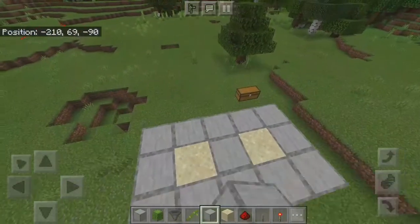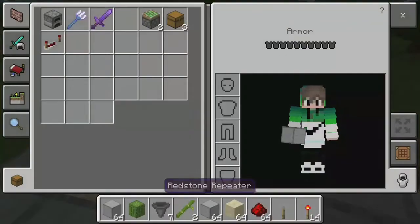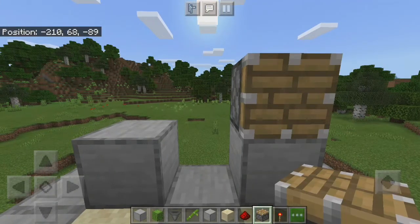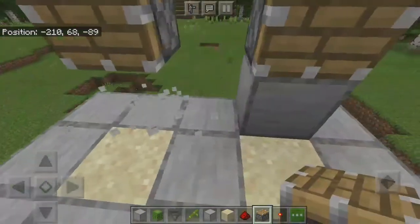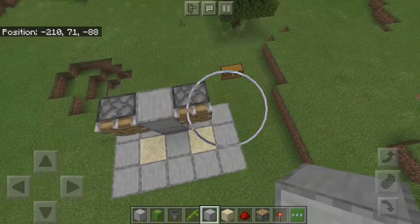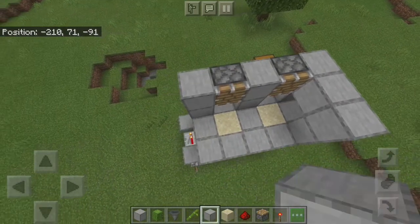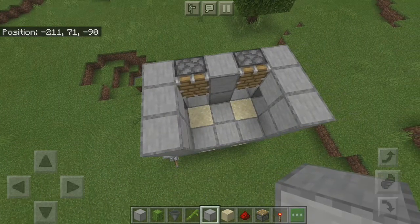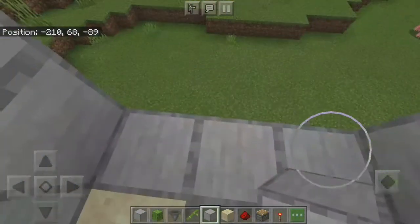Place two blocks right there and take some normal pistons — I forgot those. Place two normal pistons facing this way; make sure they are facing this way. Then break that part. Now make a little spiral room just to decorate — you can keep it plain if you want. Then break these blocks.